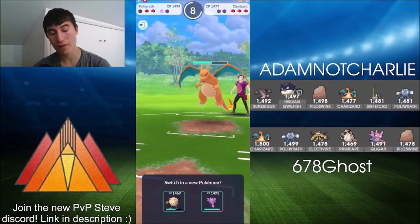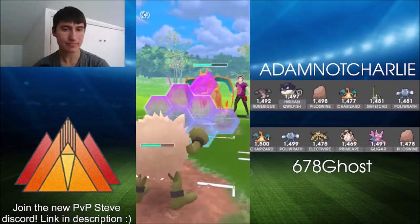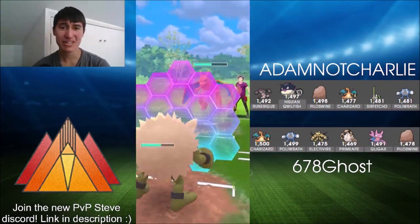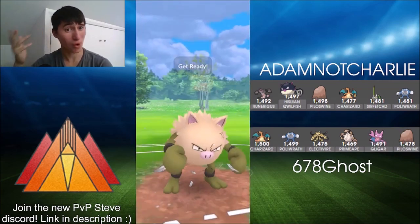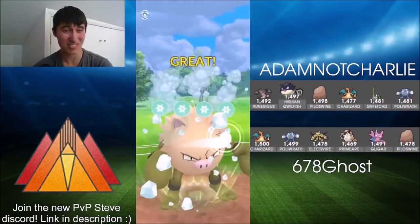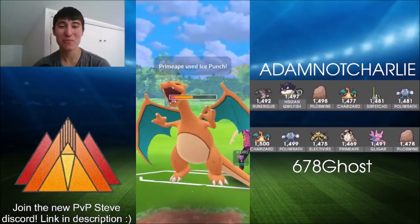Charizard going for the full farm down now, so Ghost is in a little bit of a tight position. Here comes Primeape — going to shield up the potential Blast Burn, but it's just a Dragon Claw. Primeape takes a lot of damage from a Dragon Claw still, forcing the shield there either way. Going for the Ice Punch, bringing Charizard down into the deep red.